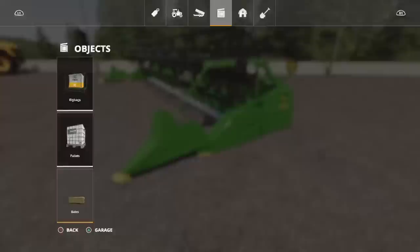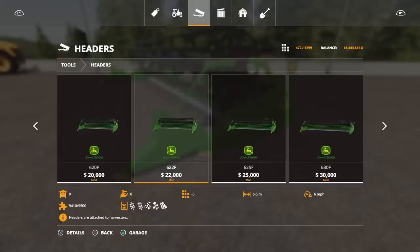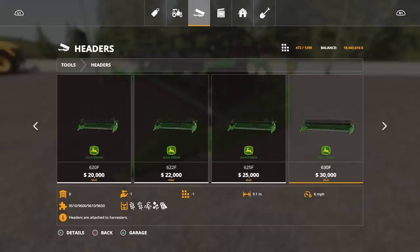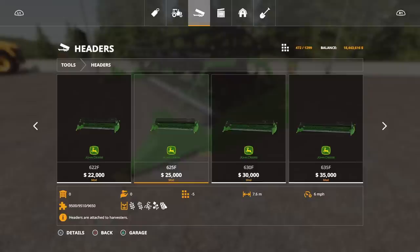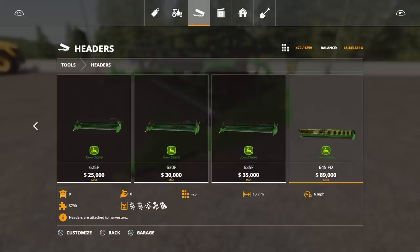They are under Tools, under Headers. We have a range from a 6 metre 620F; the 622F at 6.6 metres; the 625 at 7.6 metres; the 630 at 9.1 metres; and the 635 at 10.6 metres. These are your standard cereal crop headers — not corn, helianthus or anything like that. It does say at the bottom of each one which harvesters it's intended for: the smaller ones, 9400, 9410, 9500, then all the way up to the STS harvesters for the 635.